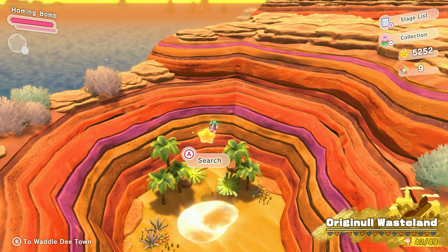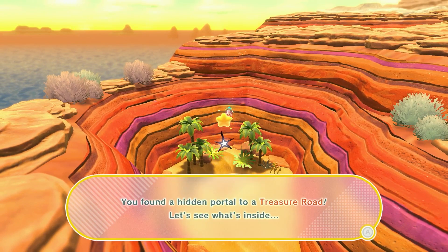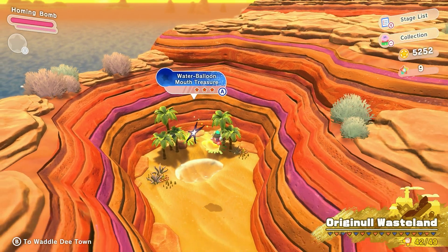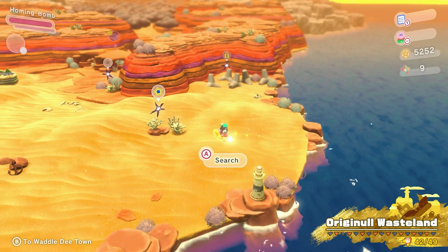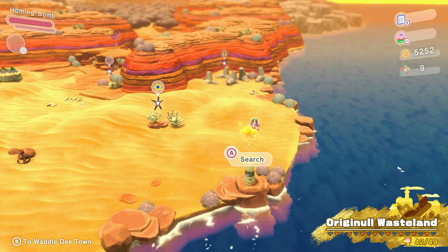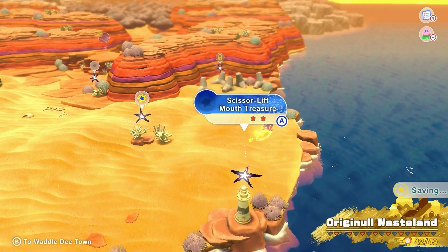The first secret treasure road in Original Wasteland can be found in this oasis, which is in kind of like this little crevice in the top left corner of the map. It is Water Balloon Mouth Treasure. The next hidden treasure road can be found on the top of this lighthouse, looking down at the southeast corner of Original Wasteland, and this one has the Scissor Lift Mouth Treasure.